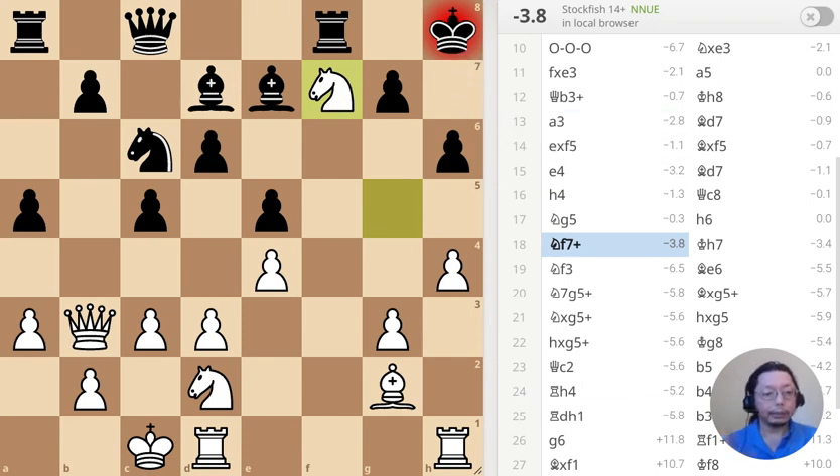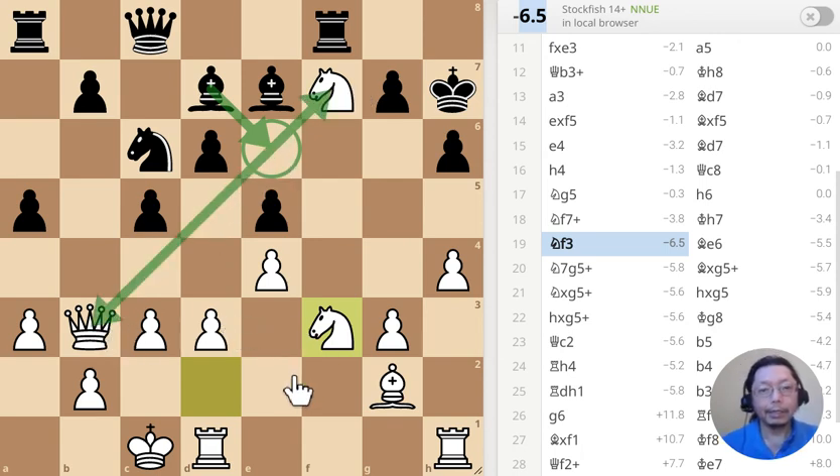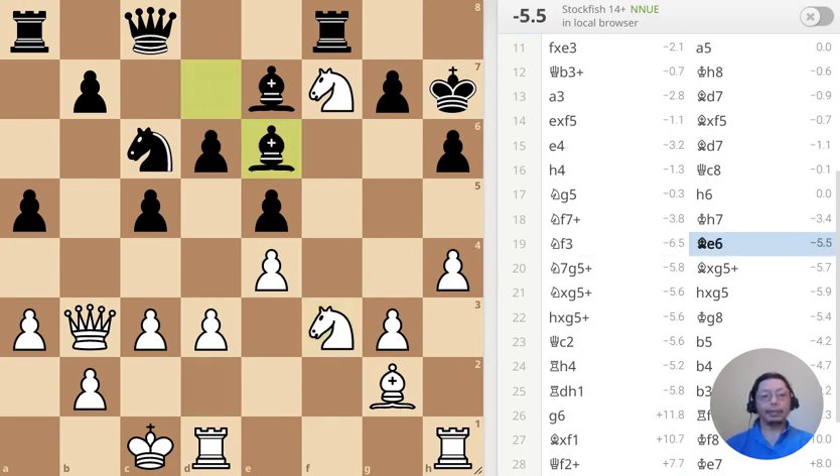That's a check — so that's move one. The rook cannot take the knight because queen takes rook. Move number two is Rook f3. You can tell from the evaluation of minus six — obviously this is not a perfect game — but it's very interesting. The bishop can just fork the queen and knight. So why would I put the rook there? And sure enough, that's what black did — the fork. Now this is where I put the question: how would you solve this problem?